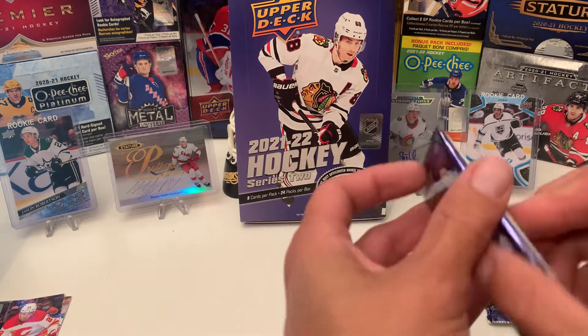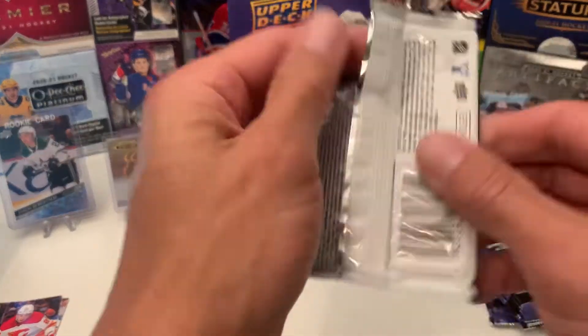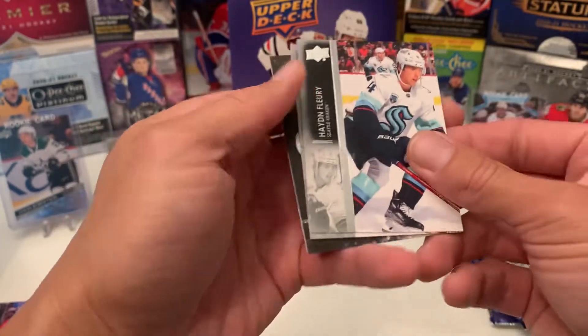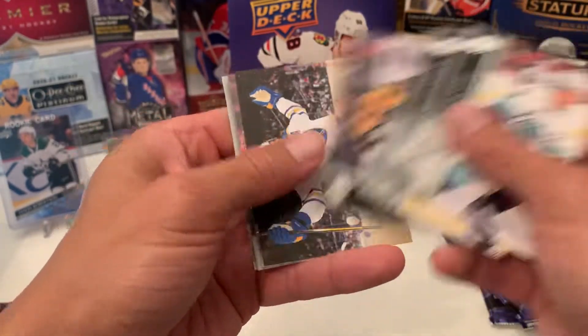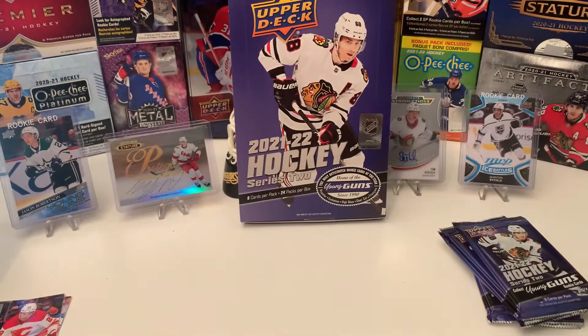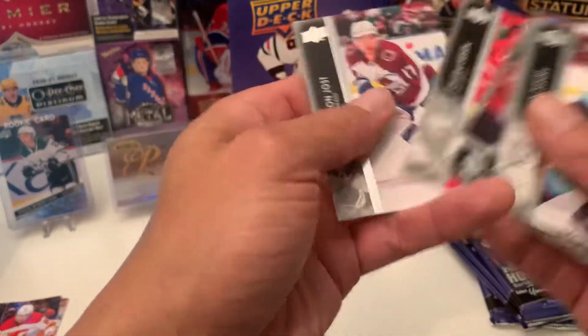Why couldn't that have been like Crosby or someone? Pretty sure someone has pulled two Crosbys in a box, which would be amazing. Looks like we got a Canvas coming up of Cal Poso. More base.